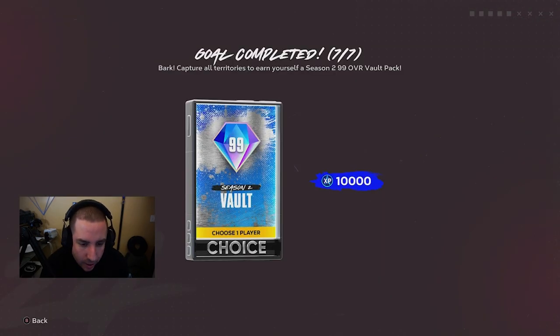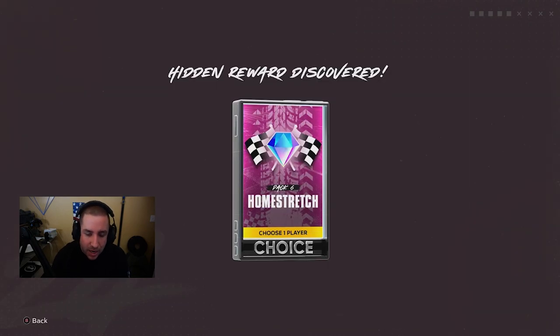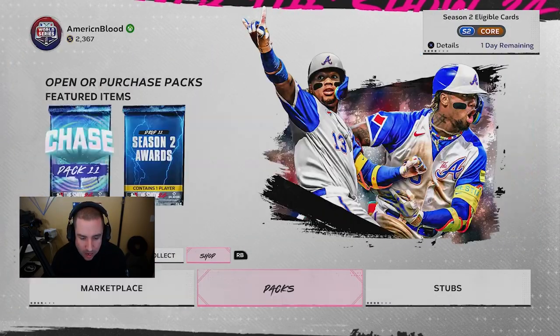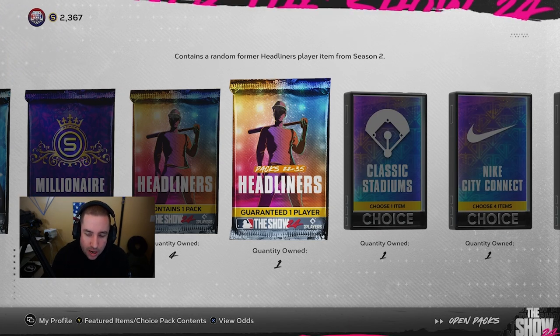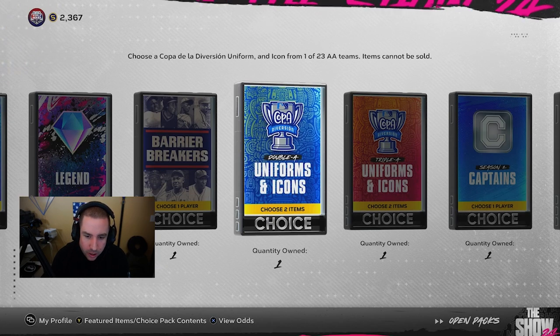We've beaten the Angels and we have done it — we have finished the conquest map! Let's get our rewards and open up those packs. We also get a Home Stretch pack number six. Congratulations — we have conquered the Dog conquest map! That gives us five standards, three Ballin's, two Millionaire packs, four Headliners, a Headliner pack, Classic Stadium, Nike City Connect, Legend, Barrier Breaker, Uniforms, Captain's, Home Stretch, and a Vault pack.